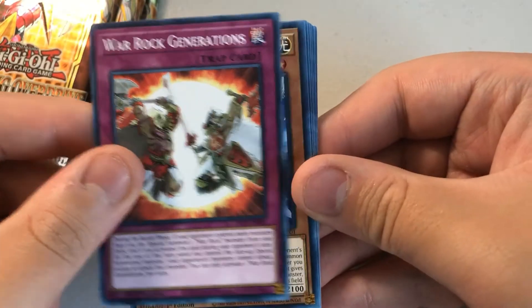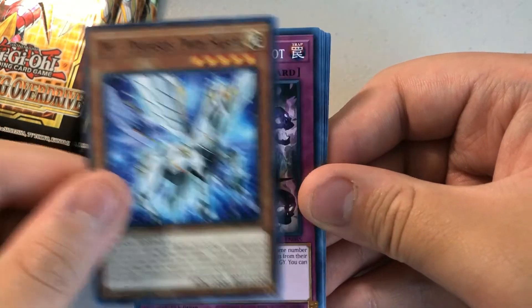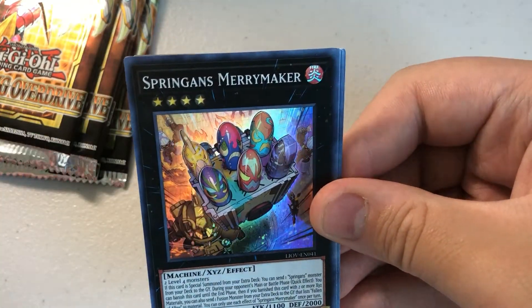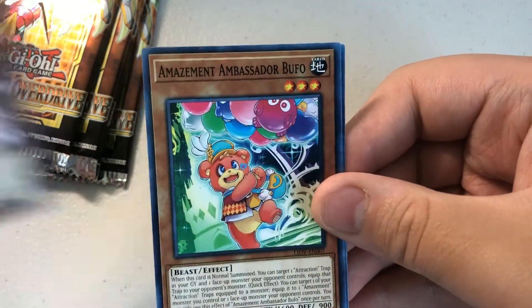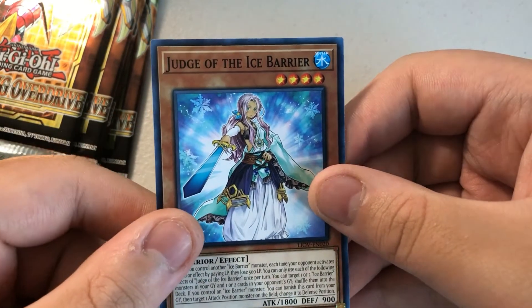Last five packs. Pack 19: War Rock Generations, Zexal Weapon Pegasus Twin Saber, Terrorist of Underoot, Springus Brothers, Springus Merrymaker. Super Rare — Bugen Mahitatsu. Amazement Ambassador Bufu, Clock Arc, Judge of the Ice Barrier.